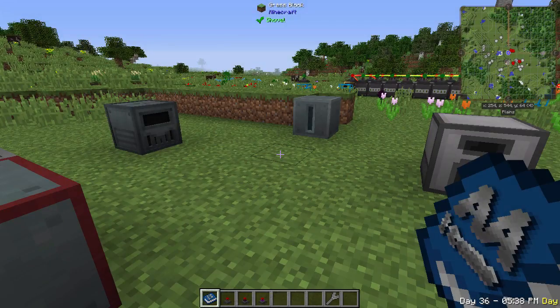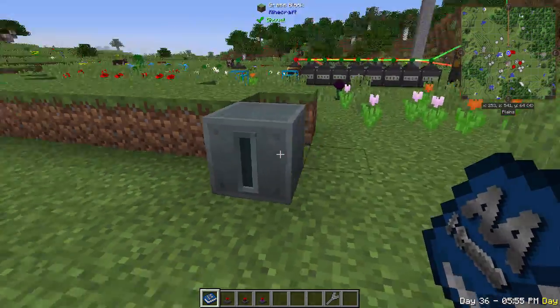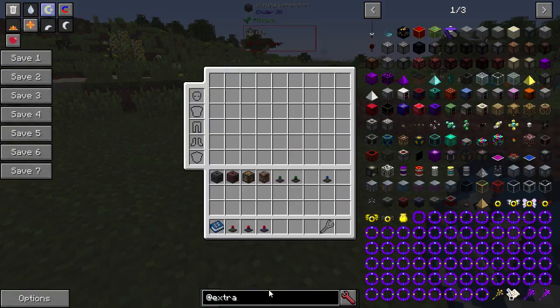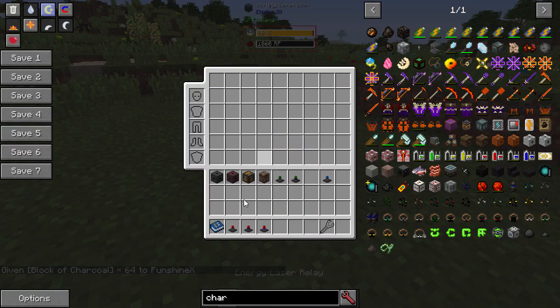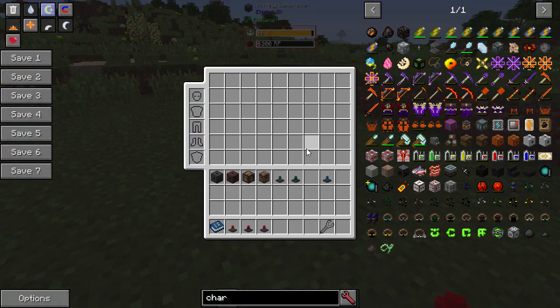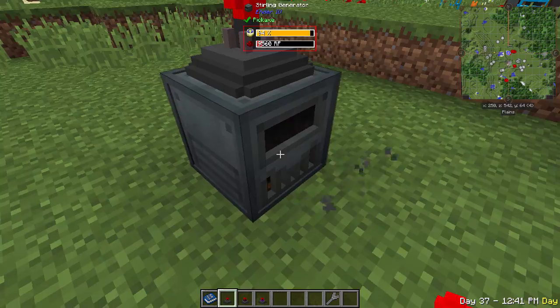One of the coolest features of Actually Additions is transporting power, fluid, and items via lasers. For power, place an energy laser relay on or near a generator. The recipe uses redstone, obsidian, a redstone crystal, and an advanced coil made from gold nuggets, more redstone crystal, and black quartz. The basic relay transfers 1,000 RF/tick, the advanced 10,000, and the extreme 100,000 RF/tick.